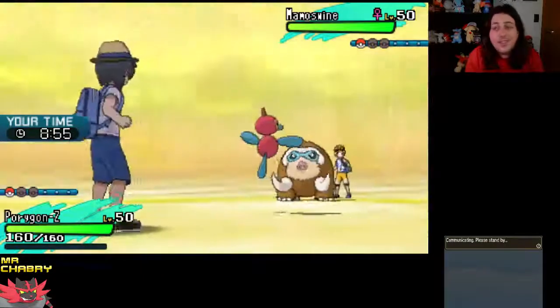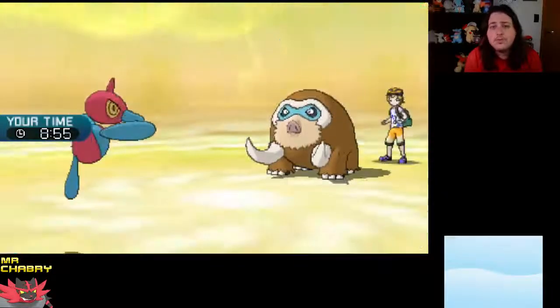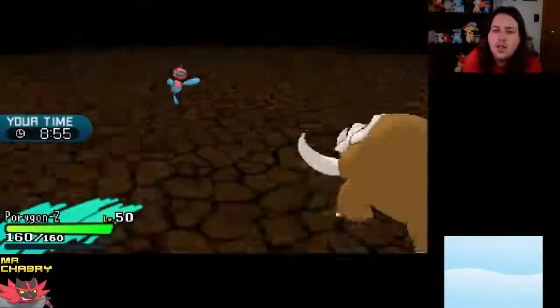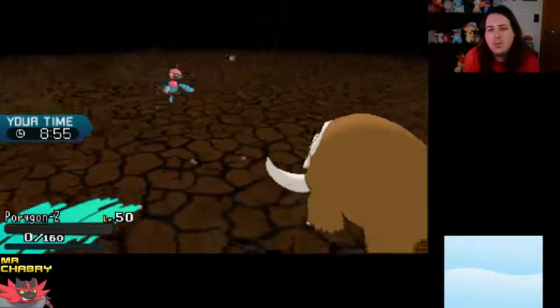This would have been really nice to have our Infernape. Mamoswine takes that — we're going to take an Earthquake. And we live it. I'm not making any promises... Nope, we're down. All right, so we're going to change the team that we're using.